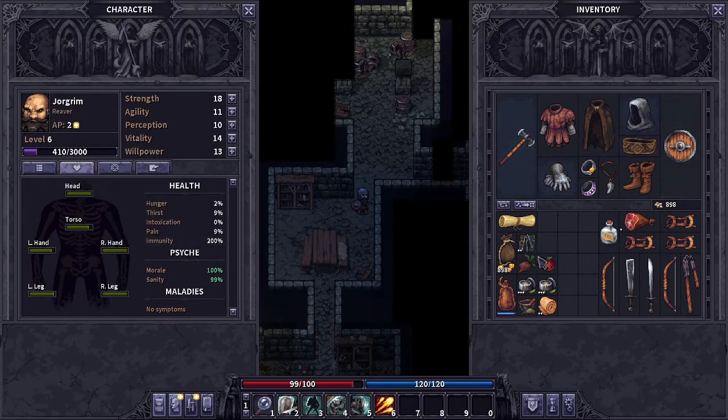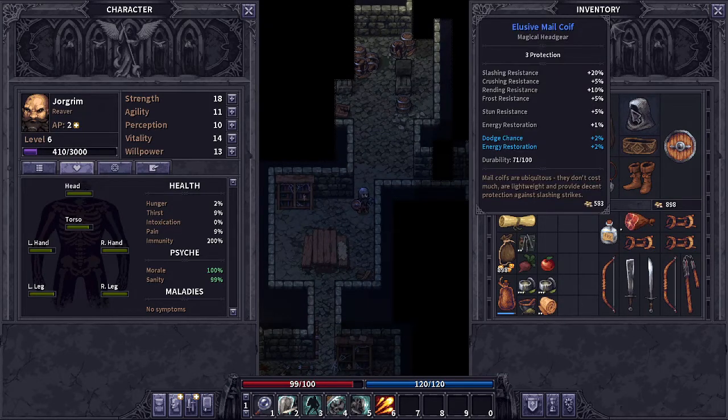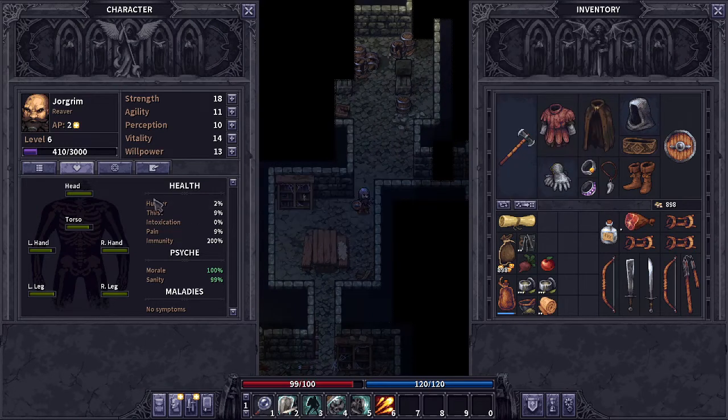We're pretty well stocked here in terms of what we need to finish this contract. We're basically just in here trying to kill a bandit leader. I enchanted our mail coif mostly because I'm running out of space to put stuff, and it gave us dodge chance and energy restoration. Not terrible. But let's go ahead and level up our character.